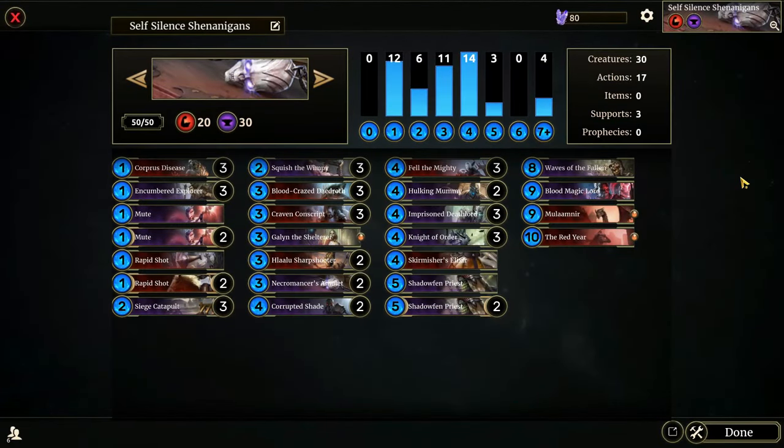That'll do it for the video today. I kind of started to run into a lot of similar types of decks near the end so some stuff got cut out. For the most part, pretty good matches all in all. This deck is definitely not the best deck you can play, but it's something fun and different — your opponent is really never going to be expecting it. The Craven Conscripts really tend to throw people for a loop if you can get them early, because opponents think they're facing an item-based deck and immediately use removal when you weren't even planning on equipping anything.